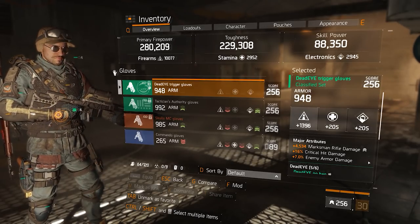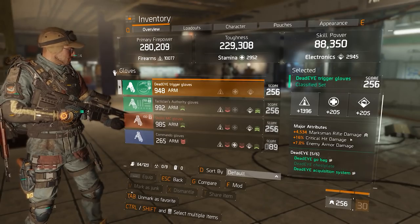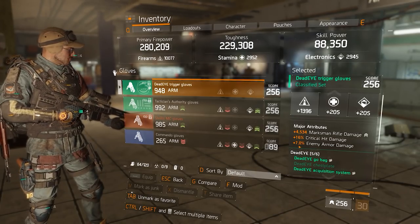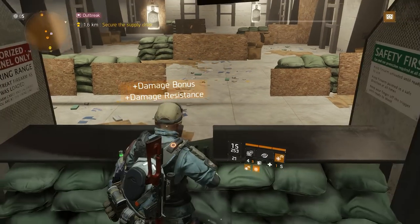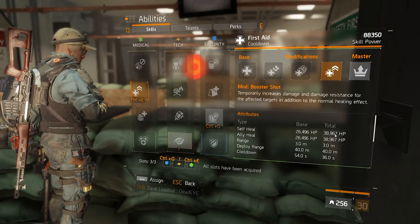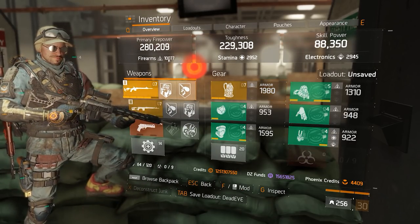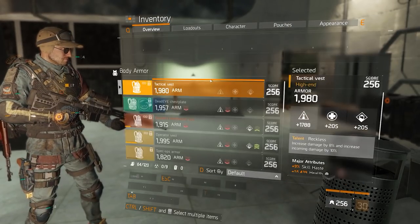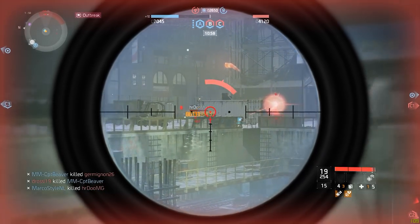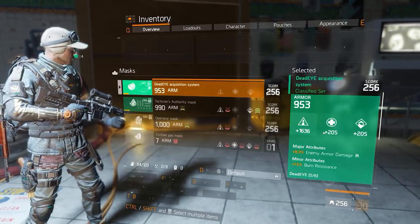The gloves are pretty much the god roll for Deadeye. Marksman rifle damage is absolutely crucial as it adds to the base of your weapon, and the critical hit damage on gloves — 16 or 17% straight up damage — is too good to leave out. You could swap enemy armor damage for skill haste to get your booster shot back faster, which gives 15% extra damage on activation regardless of skill power. However, I already gave up enemy armor damage on the chest, so I kept it on the gloves. On the holster you get all three main stats with skill haste as the major roll, and all mods are firearms with 3% skill haste each.